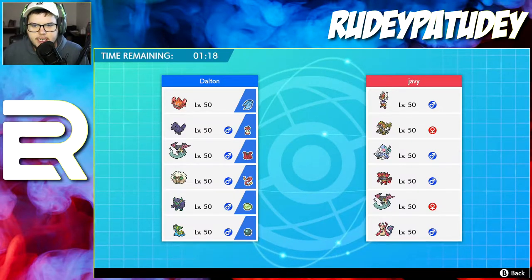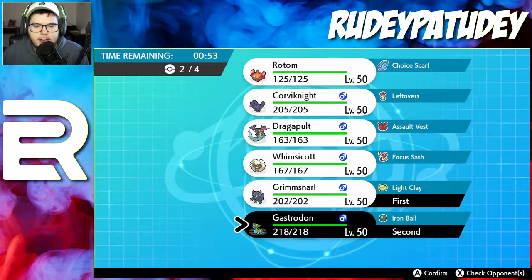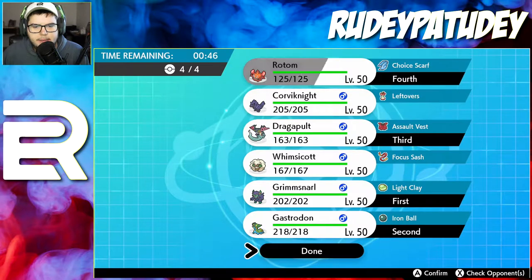Let's see what we're gonna lead with. We'll lead with Grimmsnarl for that Thunder Wave cheese, and then I want Gastrodon in the back because there are two water types on their squad. Let's do Dragapult in the front — actually I want Gastrodon in the front because they have two water types. I can use Storm Drain, and they have Cinderace which I'm a water type and ground type against. So we'll do that, Dragapult in the back, and then Rotom — bada bing bada boom.